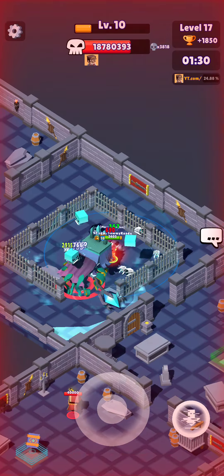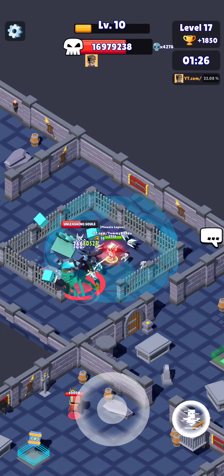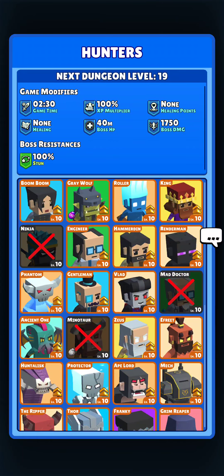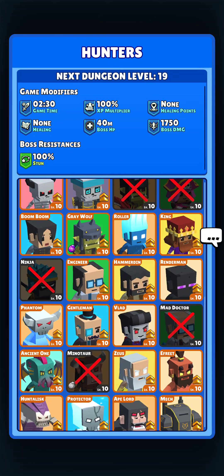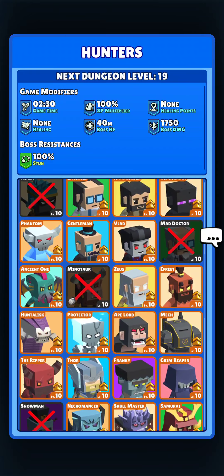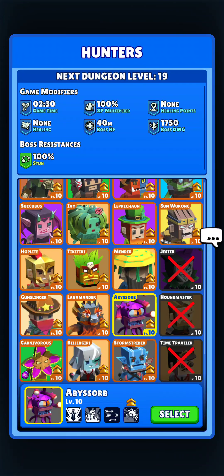I'm going to speed this up and jump to wave 19, and then we'll go from 19 straight to chaos. As promised — wave 19. If you're not fortunate enough to have Abyss Orb, Mad Doc is the way to go here. Mad Doc and Phantom is a combo we used to like back in the day because you can get extreme ghost time. But Abyss Orb is definitely my go-to for this.